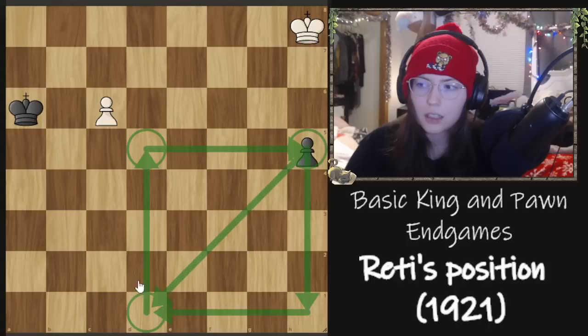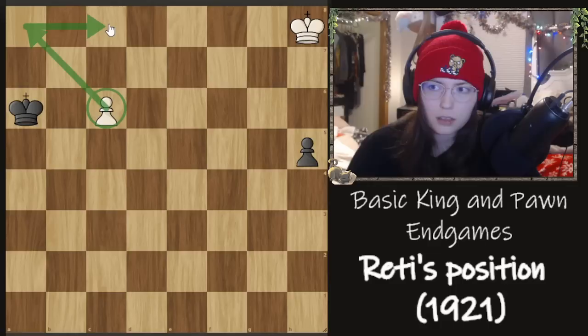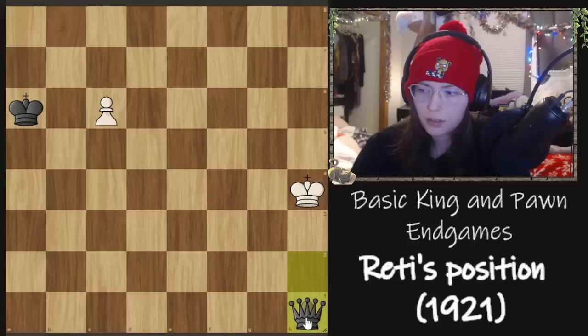So it looks like that black pawn is unstoppable. What's the problem? To make matters worse we have a passed pawn, but if we draw the square of the pawn for our pawn, black is already inside of it so there's nothing we can do. If we push our pawn he goes in and takes our queen. But if we try to go after black's pawn we just chase it forever and then he promotes. So what's the deal?